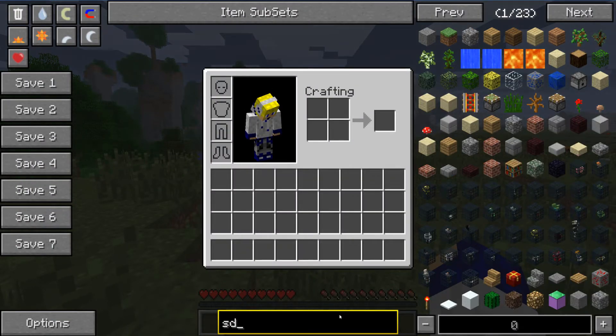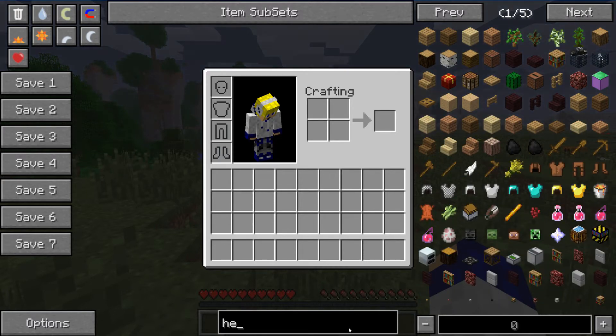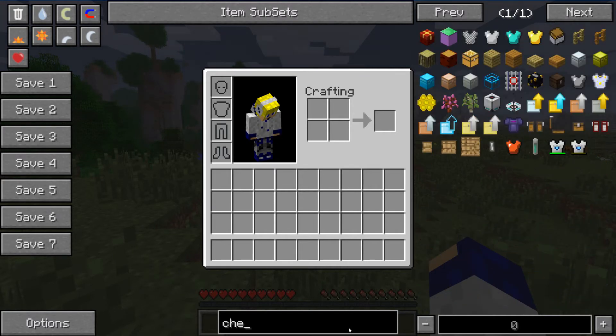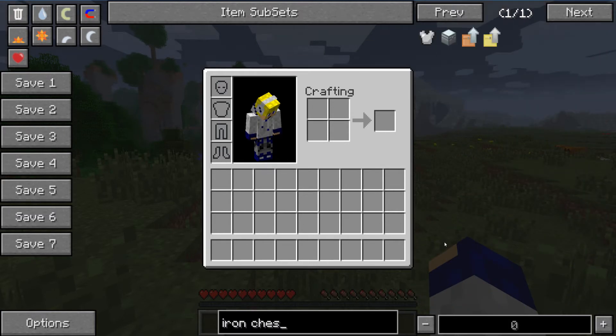There is a search bar down here. If you double click the search bar, it will search your inventory as well, which just becomes annoying. So let's say I want to look at iron chestplate — here we go, iron chestplate.